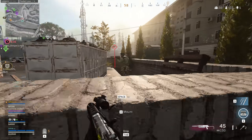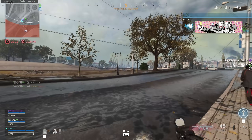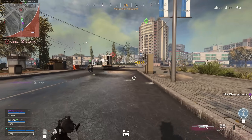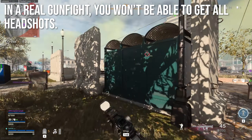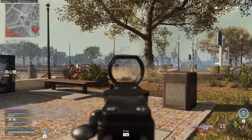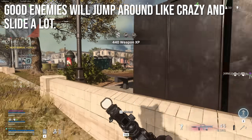Both of those weapons also shoot faster, which makes them more forgiving. In Warzone — a game very much about spraying, putting a lot of bullets downrange, and finishing enemies off as fast as possible — a weapon that shoots faster is going to be far easier and more forgiving to use. In a real gunfight, you won't be able to get all headshots. Good enemies are going to run dark skins, get in weird spots, jump, climb, and slide — they're not just going to stand there and let you blow them up with headshots.